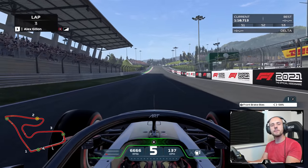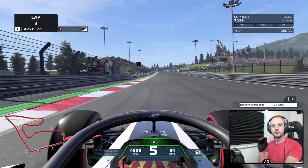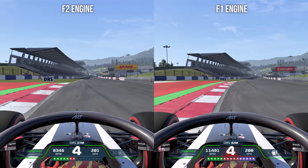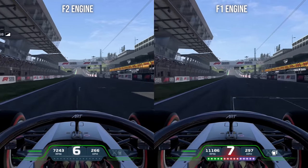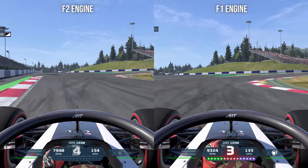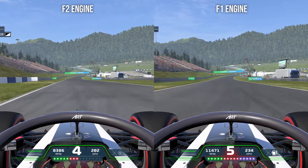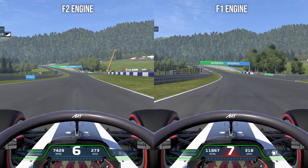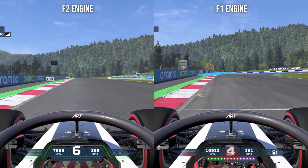Let's now do a side-by-side comparison of the F2 car with the F1 engine versus the F2 car with its normal F2 engine. On the left-hand side we've got the normal F2 engine — you can see the much longer gears. On the right-hand side we've got the F2 car with the Mercedes F1 engine. Coming to turn one and it's already quite significantly far ahead — about half a second or so ahead at the apex of turn one, just from one straight. Eight gears on the F1 powertrain on the right, only six on the left.